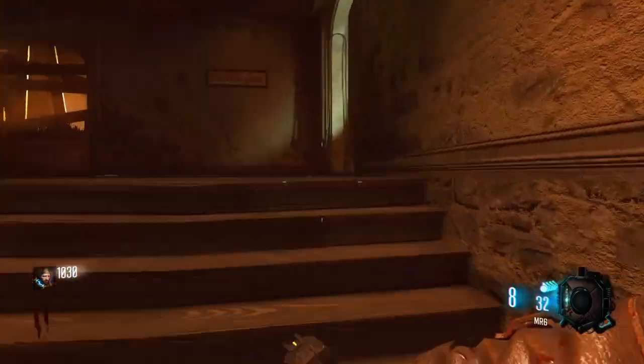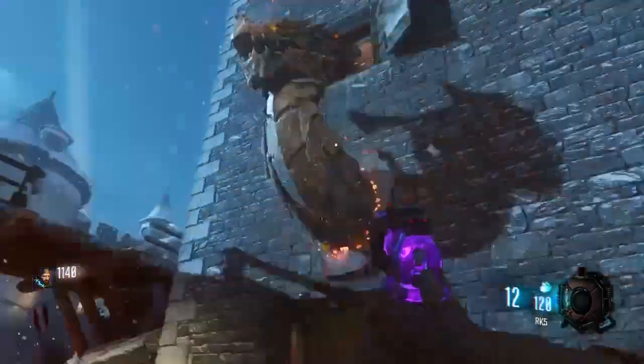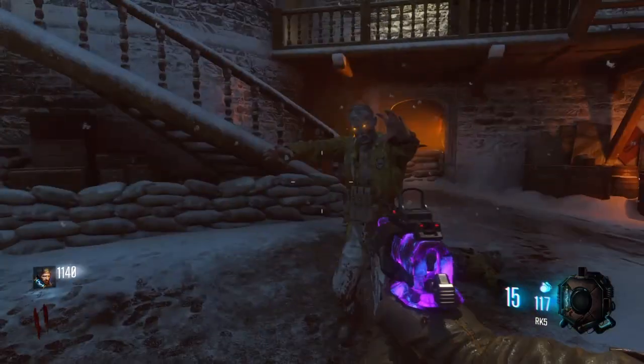We want to start with the dragons. You can go about it any way you like - you can just headshot them and it'll activate them. It's about six zombies.